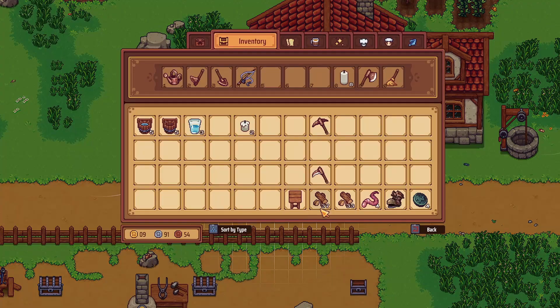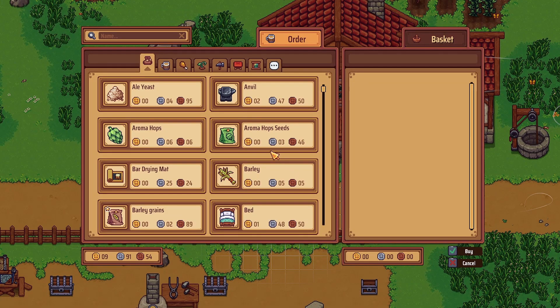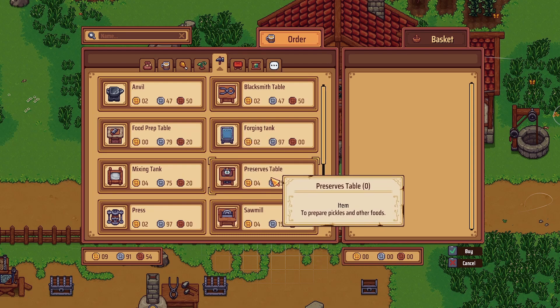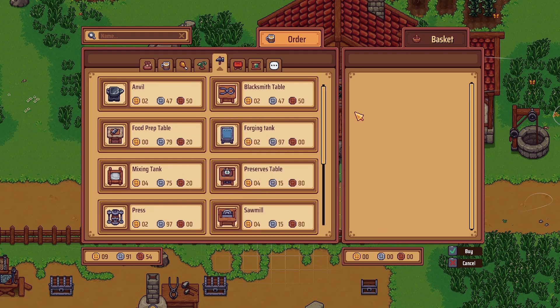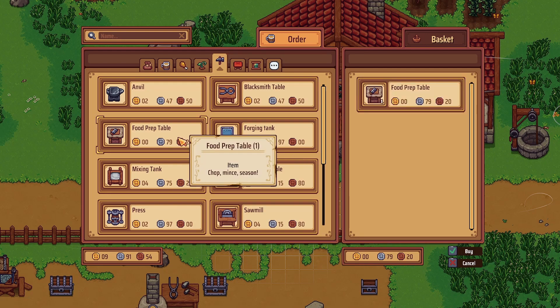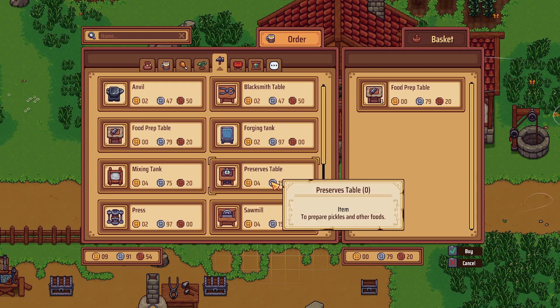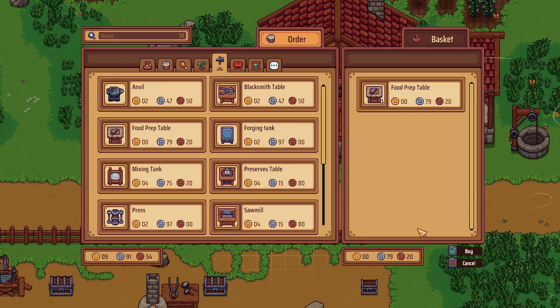There's something I want to check out. Let me get my inventory situated. We need to look for crafters — is it the food prep table or preserves table? Let me look it up real quick. Alright, so we want the food prep table. We're also probably going to want something else, but for now we're just going to stick with the food prep table. We could also get a press for juices, but we're going to get the food prep table.